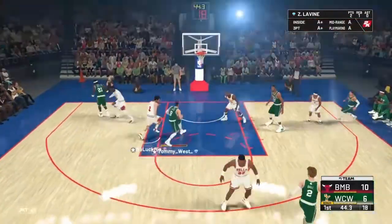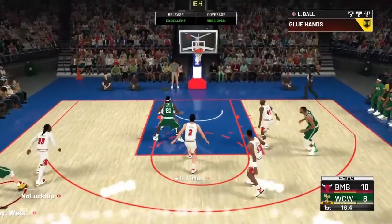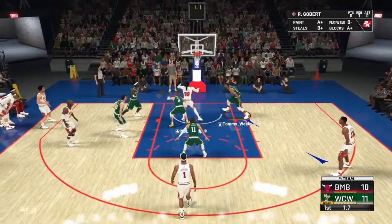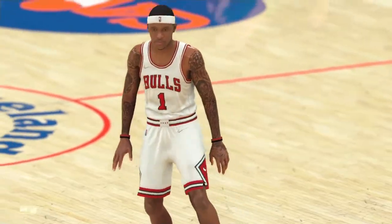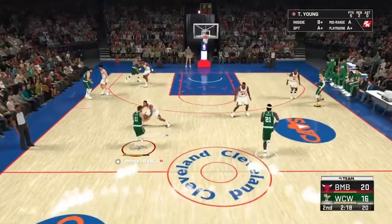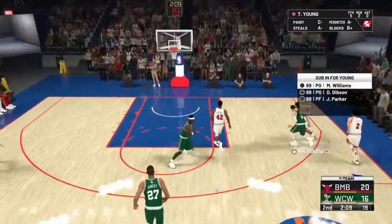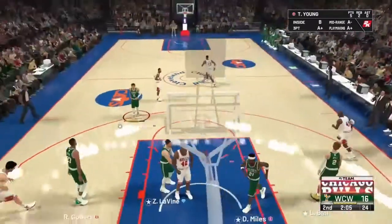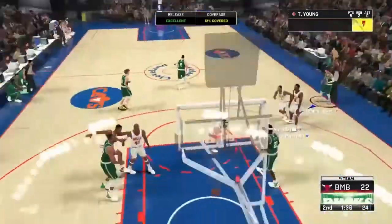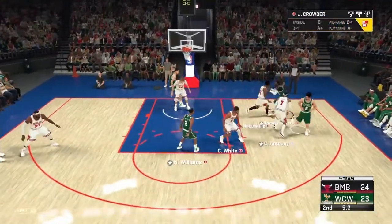We're down by four. I've been trying to run flip push freelance — it's got something kind of like a five-out. Lauri Markkanen, you're supposed to be a liability, you're not supposed to be knocking down threes! Zach LaVine all the way, finishing strong. LaMelo greening a three. Trey Young wide open — 50% contest — and we give up the baseline jumper. We're down six. But we get a wide open three off the flip push freelance, Trey Young greens it, and we're right back in this thing. One point game.